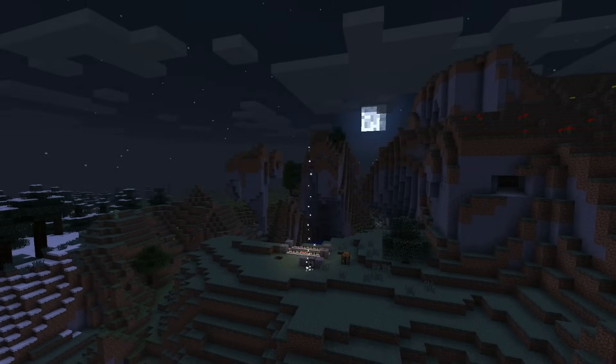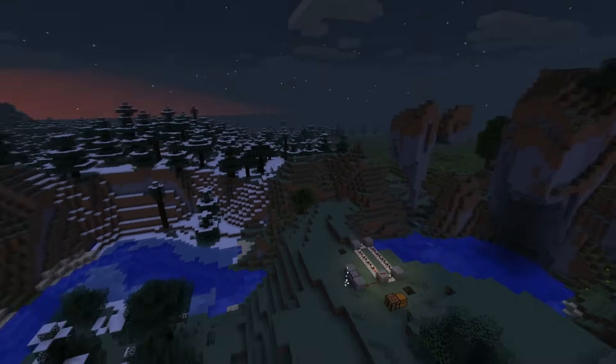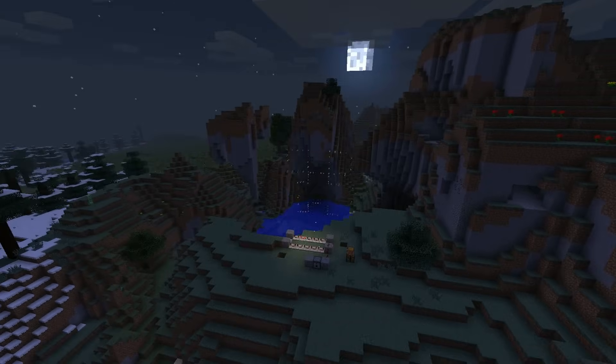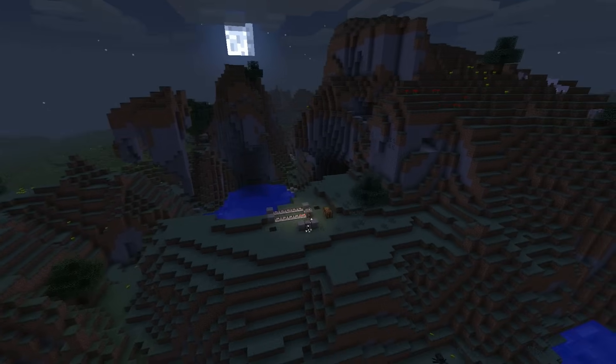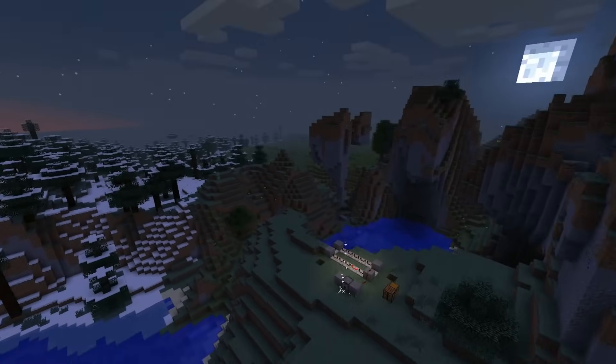Pink sparkly creeper faces — nice! And this is how you make shaped fireworks and other firework charges as well. Hope you liked the video, see you next time. Bye bye.